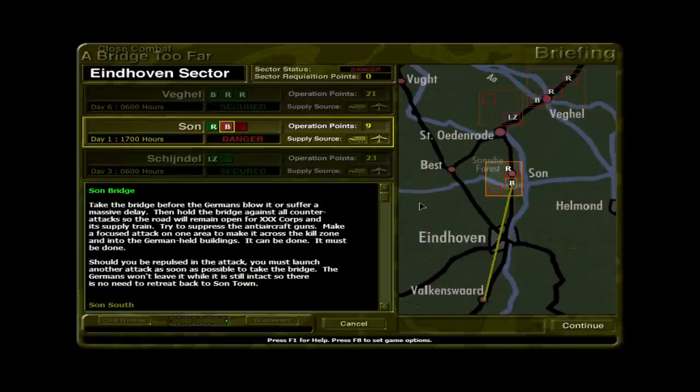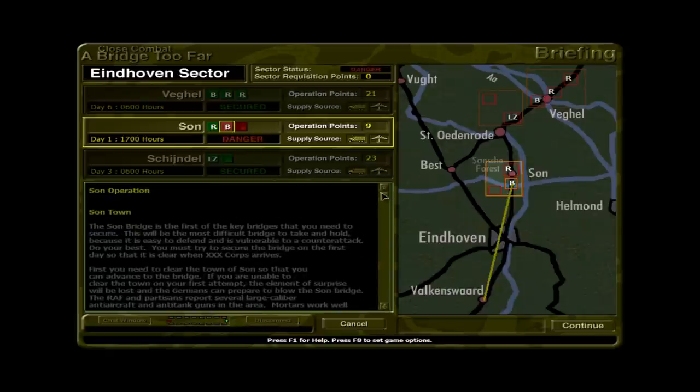With that being said, we're going to move forward to the next battle in this campaign — the Battle for Saun Bridge, here in the southernmost combat box around Saun. This is one of the most important bridges. It's the first major bridge that 30 Corps of the British Army — or Commonwealth forces — are going to have to deal with. It's a tough one because the Germans can blow the bridge very quickly, it's very difficult to take, and if we don't take it, I think there's a full 24-hour or overnight delay — basically a major delay in the advance.